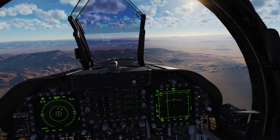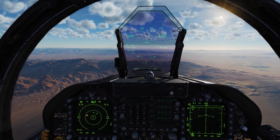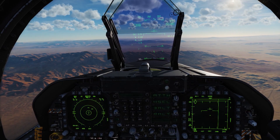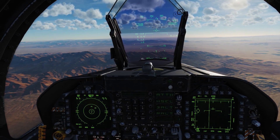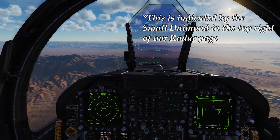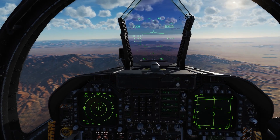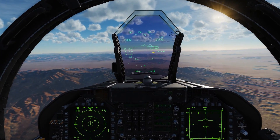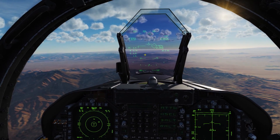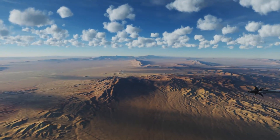We can see we have a threat on our radar — that's going to be the QF-4 out there. In order to slew our TDC around without going into air-to-air mode, we can press our castle switch to the right, or center select switch, and now we can slew our TDC around. There's our target — we'll go ahead and lock him up. On our HUD, he's a diamond shape. A diamond means he's a bandit; a square would mean he's a friendly. So we know he's an enemy and we're ready to go.